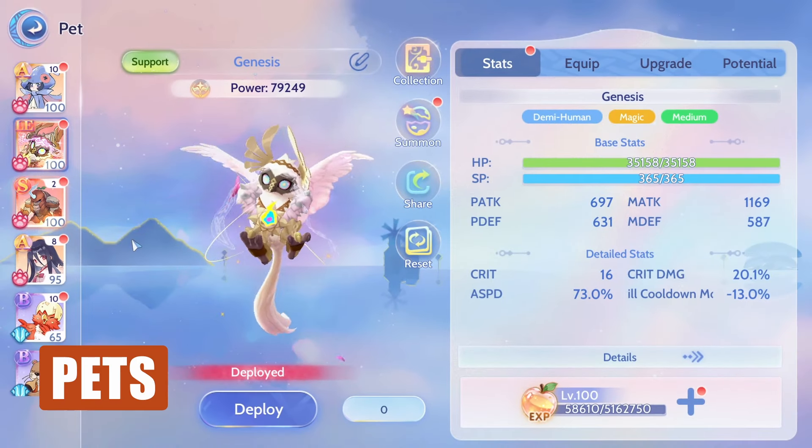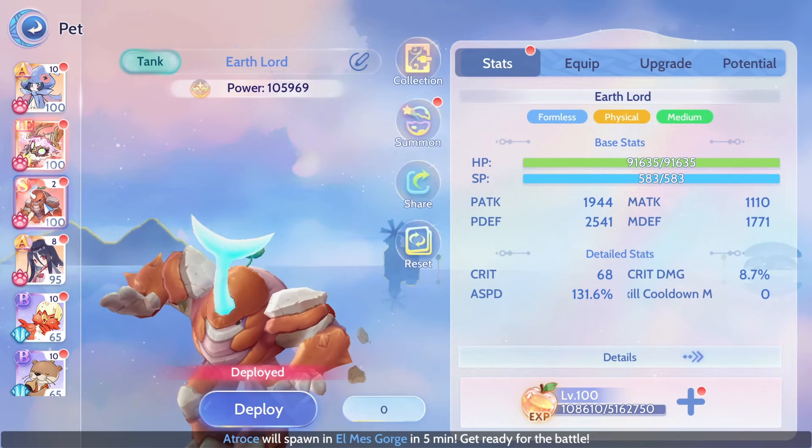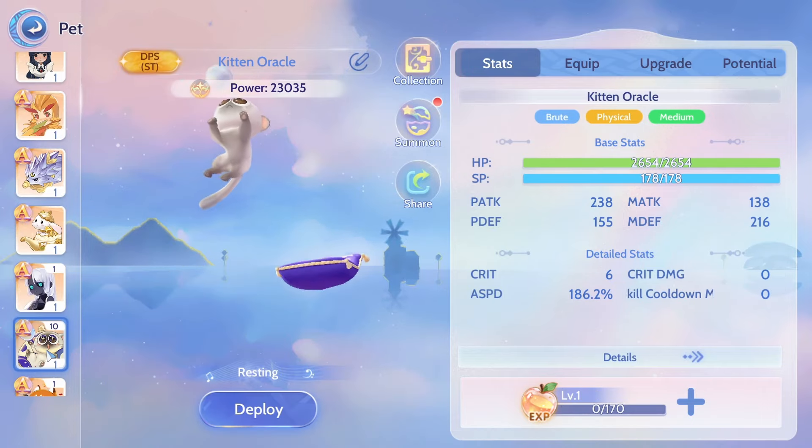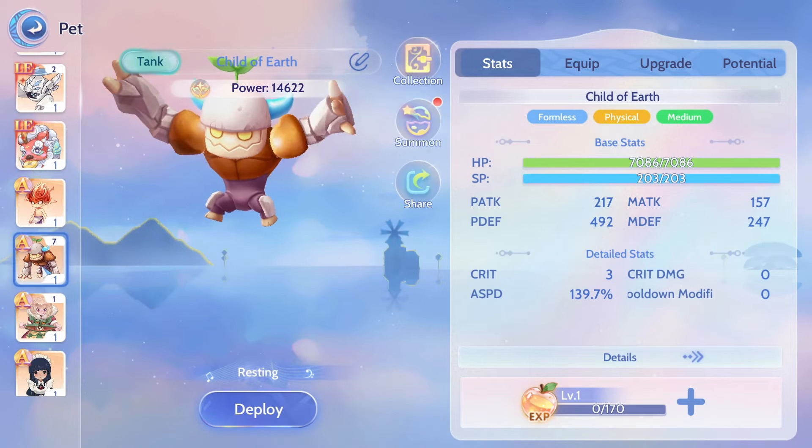For Pet recommendations: Genesis is suggested, Earth Lord to pull enemies and slow them, Hit an Oracle for F2P players, and Child of Earth to negate some incoming damage.